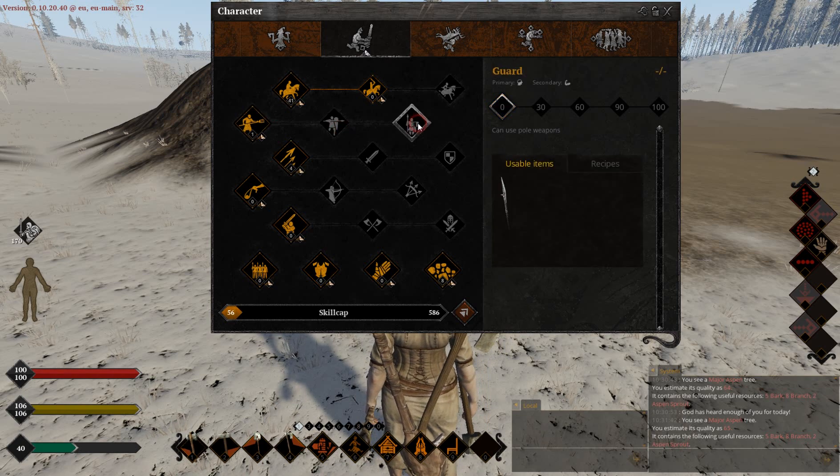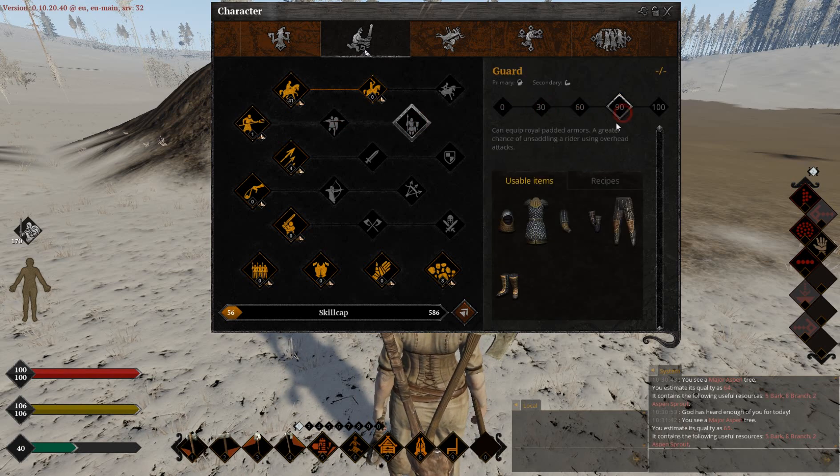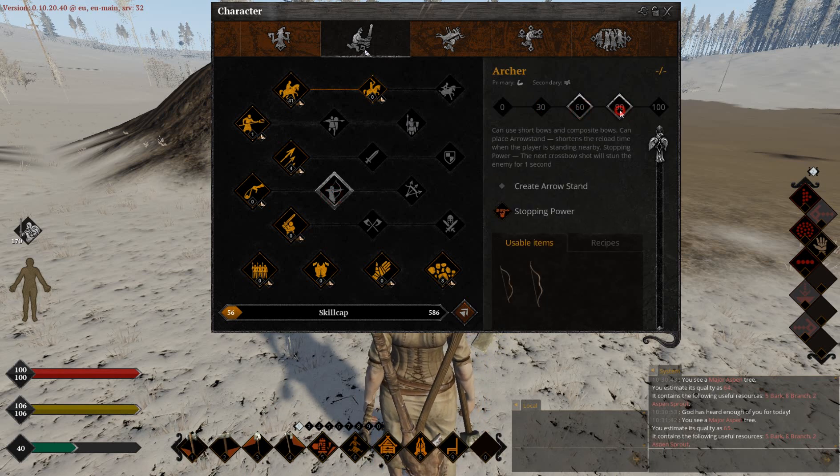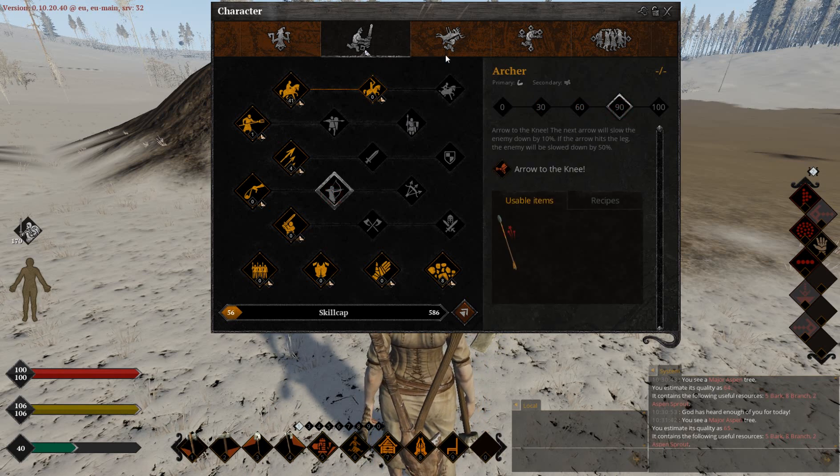Later in the game you will find new skills from different sources — I'm pretty sure there are skills like stopping power from archer, nerve to the knee, and so on.